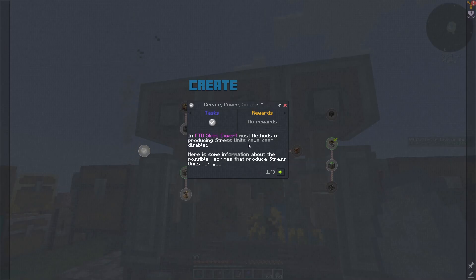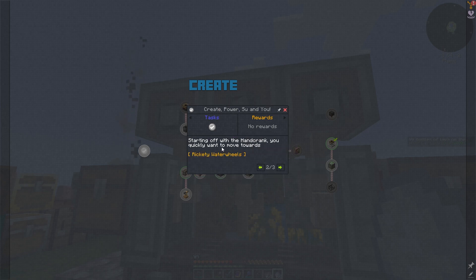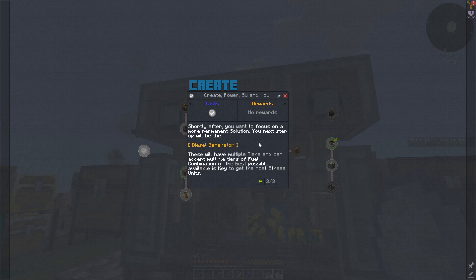Most methods of producing stress units have been disabled. Starting from the hand crank you quickly want to move towards rickety water wheels. Shortly after you want to focus on a more permanent solution — your next step up will be the diesel generator. These will have multiple tiers and can accept multiple tiers of fuel. A combination of the best possible available is key to get the most stress units.